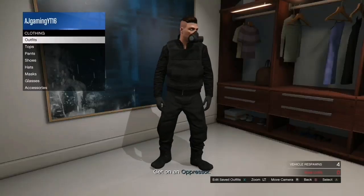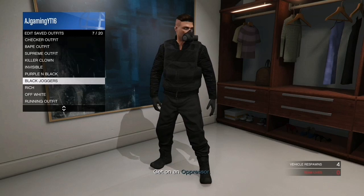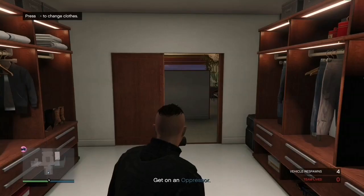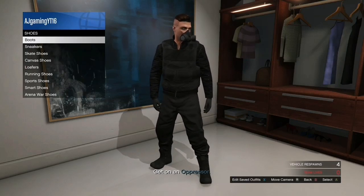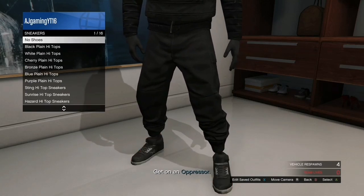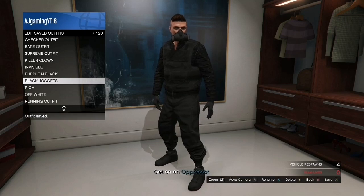Press the d-pad at the wardrobe and save the outfit — just give it a random name like 'black joggers'. There we go, we now have black joggers saved! You can also head to the shoes section and swap out your shoes to match. Save the outfit again and that's the glitch done — that's how you get both black joggers and red joggers.